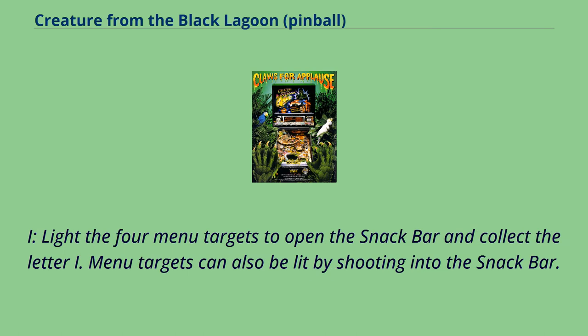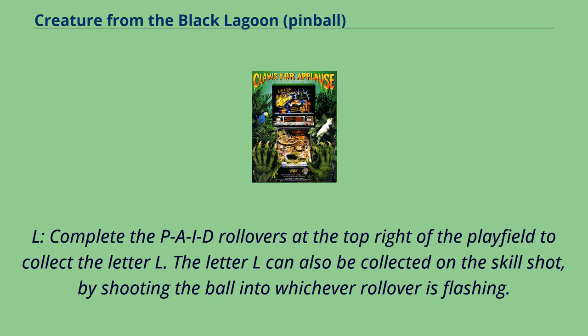I — light the four menu targets to open the snack bar and collect the letter I. Menu targets can also be lit by shooting into the snack bar. L — complete the PID rollovers at the top right of the playfield to collect the letter L. The letter L can also be collected on the skill shot by shooting the ball into whichever rollover is flashing.